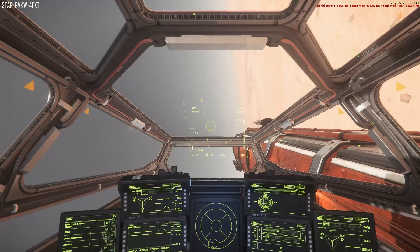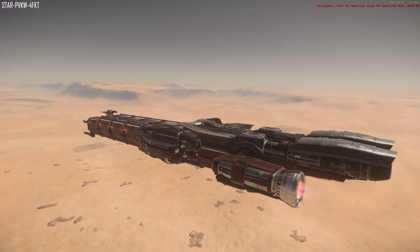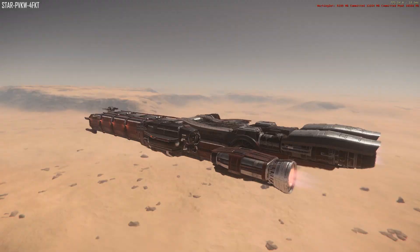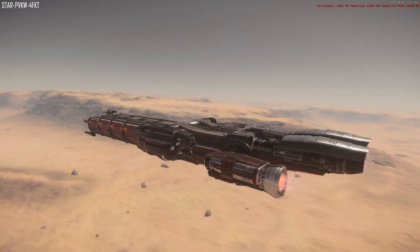Flying the Caterpillar in combat situations is not really a good idea when in atmosphere, but working together and utilizing the turrets may help deter attackers. Escaping through speed is highly unlikely. The Caterpillar will definitely be a joy flying those long haul cargo runs from planet to planet, but do not expect to escape atmosphere very quickly. When more facets of the flight model are added, it will likely require a lot more skill to get such a large ship off the ground.